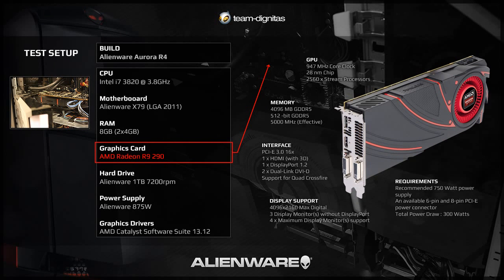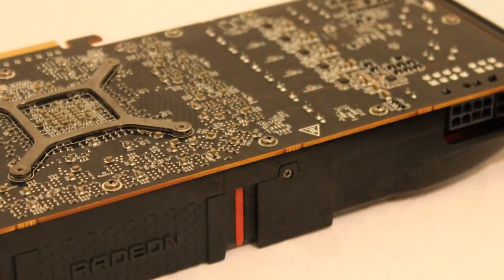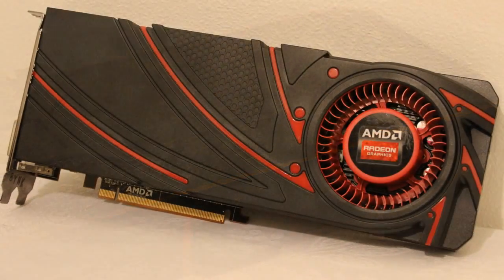Before we jump into the GPU installation and game benchmark results, let's have a look at the setup of our Alienware Aurora R4. We've got an Intel i7-3820 at 3.8GHz inside an Alienware x79 LGA2011 chipset-based motherboard. The CPU is water-cooled in a closed loop and we've got 8GB of RAM in 2x4GB sticks. The games and OS are running off an Alienware 1TB 7200RPM drive, and the power supply is an Alienware 875W — more than capable of handling our new AMD Radeon R9 290, which recommends a 750W supply. The R9 290 runs at 947MHz core clock and has 4GB of GDDR5 memory, catering to high resolutions beyond the 1080p monitor we're benchmarking on today.